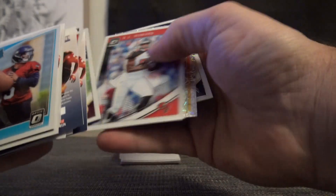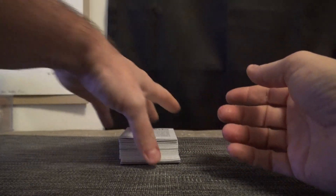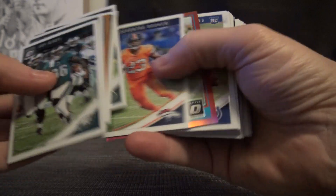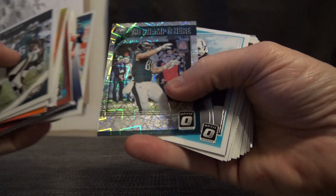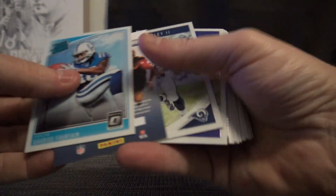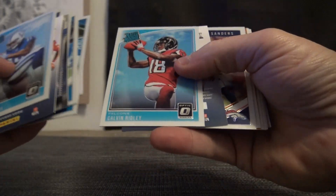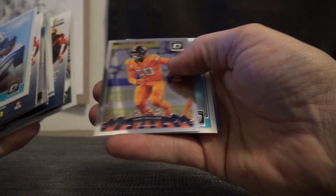Josh Allen. Denzel Ward. Marshall Falk. We're going to Jackson. Kalen Balazs, orange. Red — Bo Scarborough. Kiki QT. Kiki QT. Trey Burton. Valentine. Eric Dickerson. Calvin Ridley. Adam Thielen, orange. Von Miller. And Ito Smith.